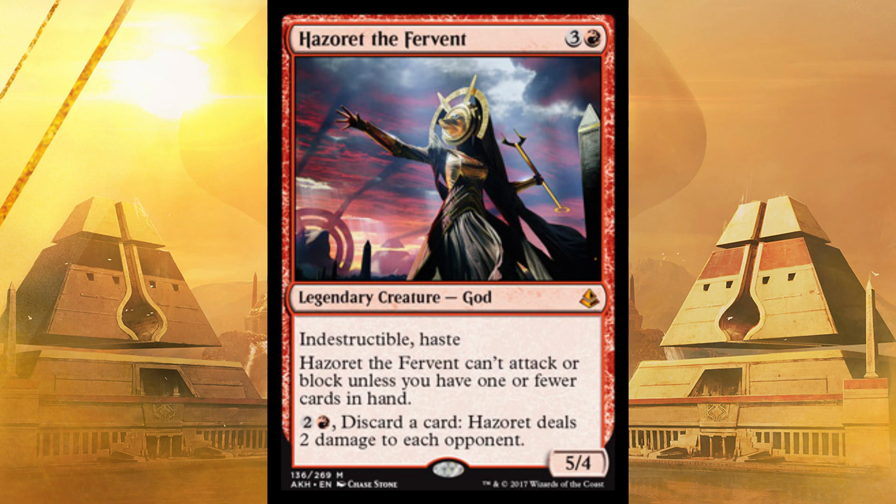Where's Hazoret? Not on the list, because it sucks. Can't attack or block unless you have one or fewer cards in hand. I'd put it in — Indestructible and Haste, though who honestly cares about Haste? If you were to top-deck this in a super light game, yeah, you could probably swing with it. You can discard a card and deal two damage, but you don't want to burn through your cards that quick. I'd put it in red, but I wouldn't be thrilled about it.